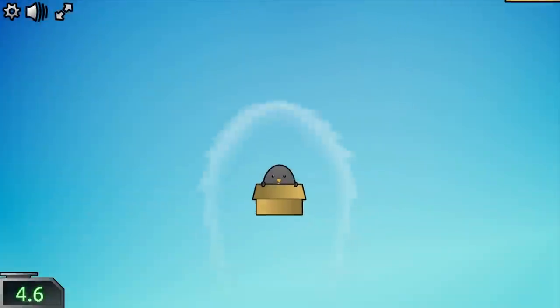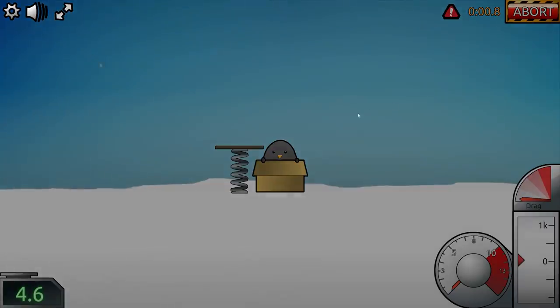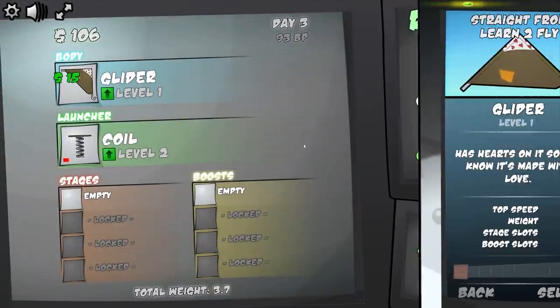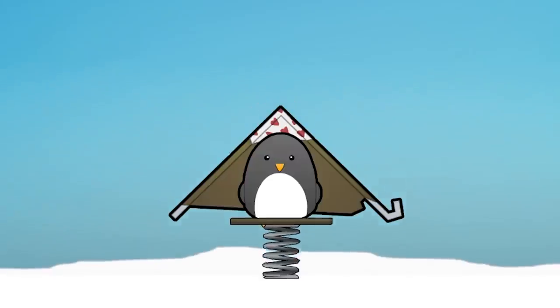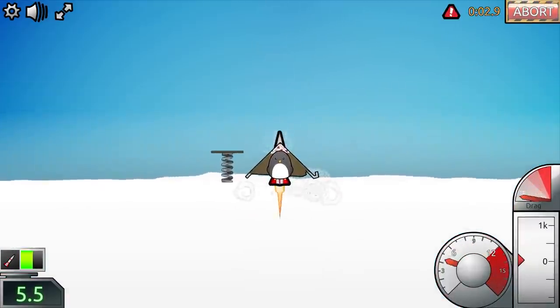I saw how high I launched last time, and now this time I go about... Wow, that is okay. It might take us a couple runs before we get anything going. I'll sell the Kratos and throw in the glider, as well as this rocket stage. Anything to help me fight the forces of gravity pulling me back down to Earth? Does this actually manage to fight it? No, I'm just grounded again.